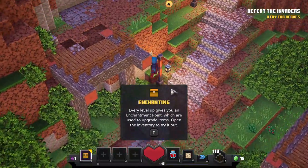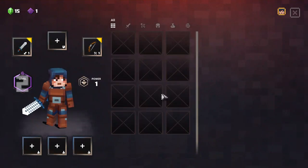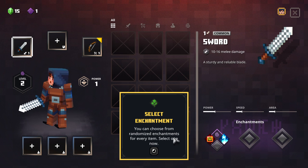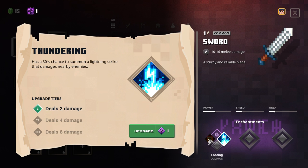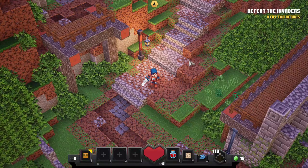Now we are going this way. Every level up gives you an enchantment point which are used to upgrade items. You press I to open the inventory. This is cool. Select an item of your gear that you want to enchant — definitely the sword. You can choose randomized enchantments for every item. Thundering or looting — I think I'll go with looting. Definitely going with looting. Then I guess we press X.